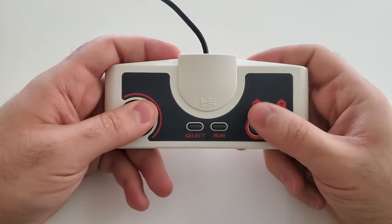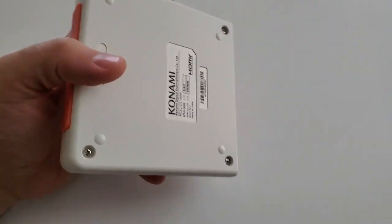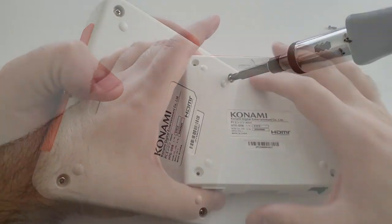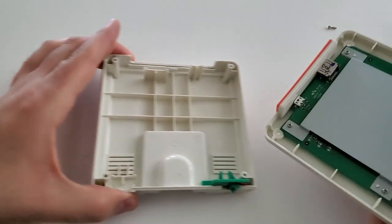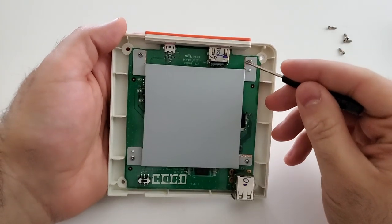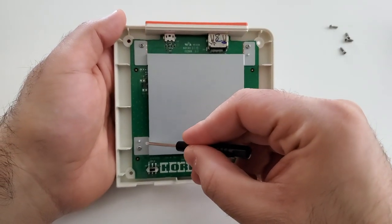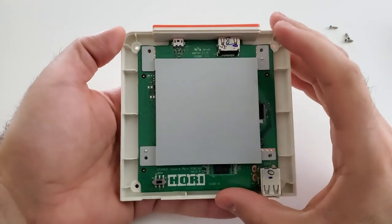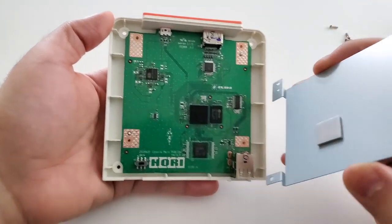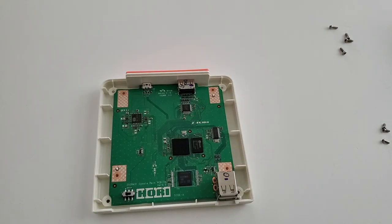Cracking this thing open to look at the specs - it's very simple to take apart. There are four Phillips screws on the bottom. Once you separate the top and bottom case, the PCB is screwed into the bottom portion with four Phillips screws through a heat shield. The heat shield is barely on there - it literally just pops off. There is a heat dissipating adhesive sticker between the processor and the heat shield.